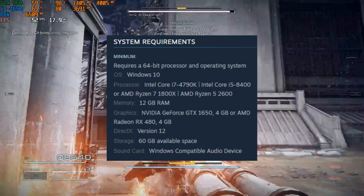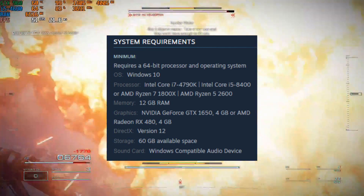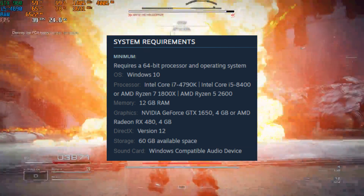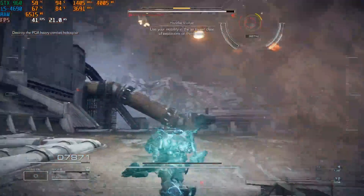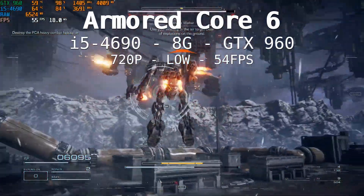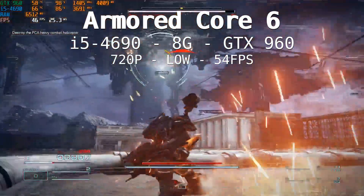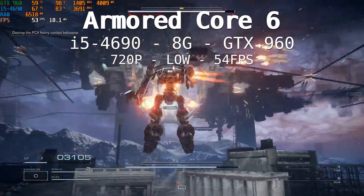60 gigabytes of space and a Windows-compatible audio device. Welcome to Respawn PC, I'm Dunk, let's game on. I'm going to start just below the proposed minimum requirement — I'm going to go with an i5-4690, 8 gigabytes of RAM, and a GTX 960.